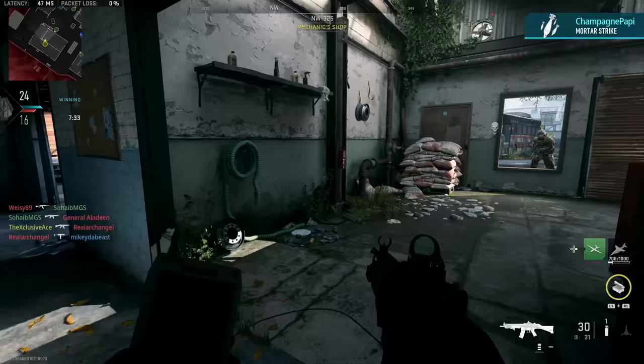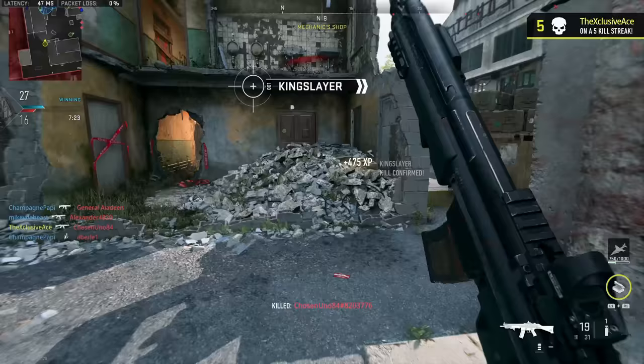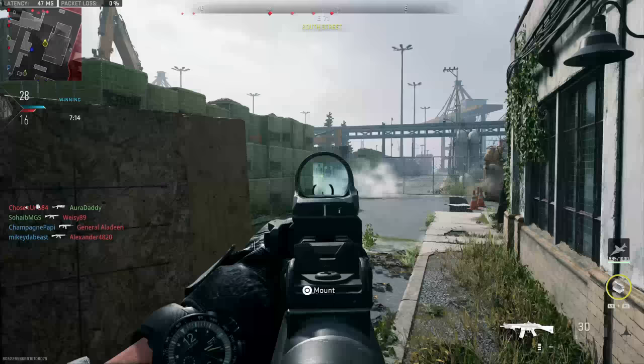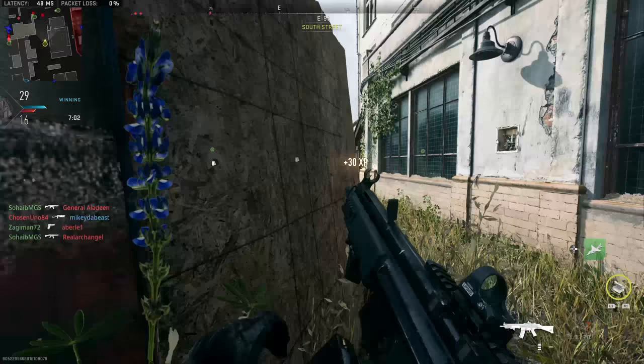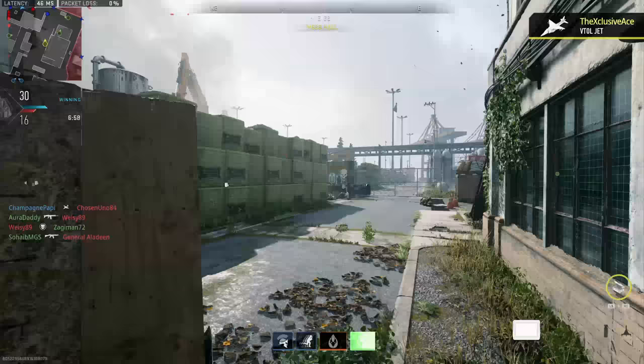Let's first focus on aim down sight time. Just like with Modern Warfare 2019, the attachment slots with the largest impact are typically your stocks and barrel attachments, whereas all other attachments tend to have much more minor effects, especially on ADS time. For example, putting a red dot sight on your gun is only going to harm your ADS speed by about 5 to 10%, which is very tolerable and hardly even noticeable. It's a similar story for a single muzzle attachment or a rear grip — individually, these don't hurt your ADS speed that much.